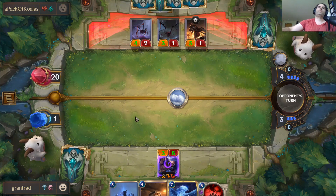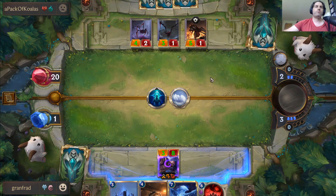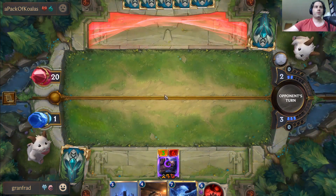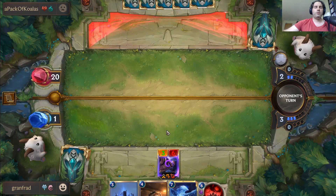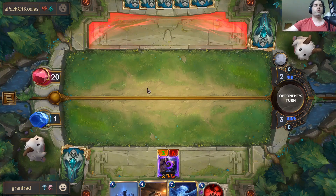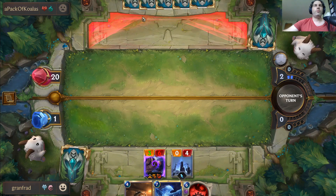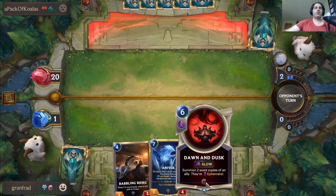We'll wipe the board for them. They're killing all of mine too, yeah okay, that makes sense. If they have a Darius or something we're going to be in trouble. We're going to play the Weirding Stones here — we need stuff on the board. We need stuff badly. I'm hoping they're just running out of steam and that board wipe did well.